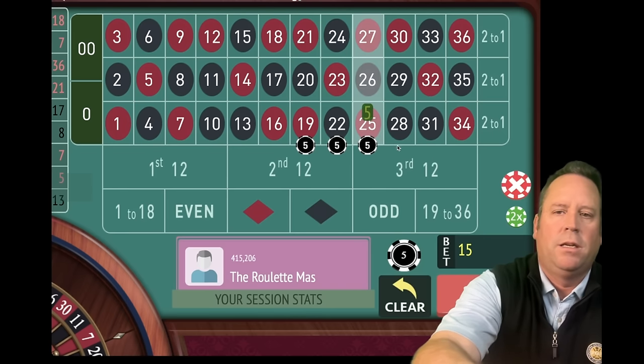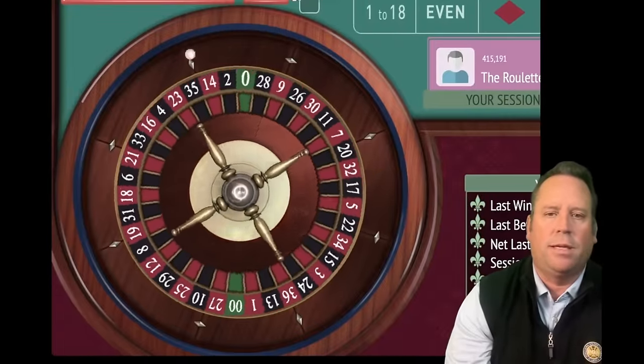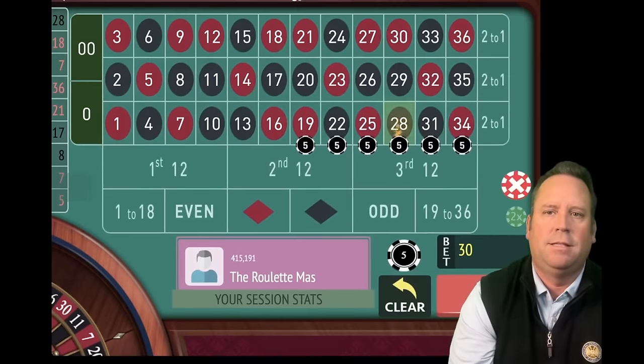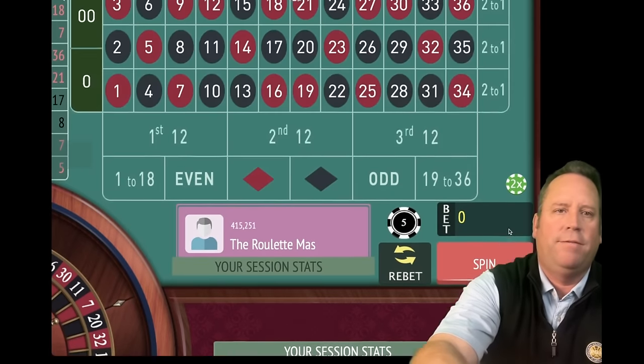One, two, three, four, five, six — okay, there we go. $30 total bet. Let's go ahead and spin. That's a 28 black — that's another nice win. Fantastic, we're up $150. Let's make sure that 28 black is not in the next six streets.